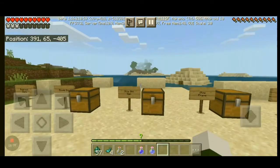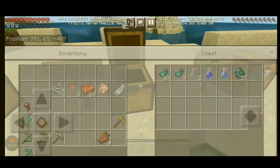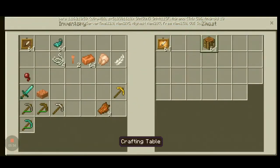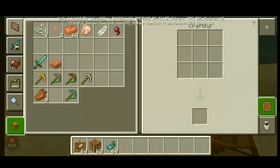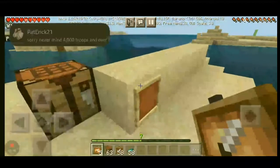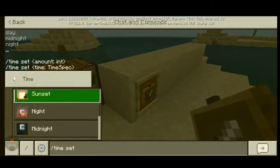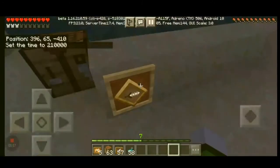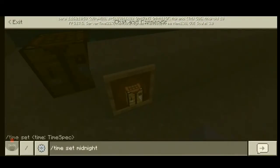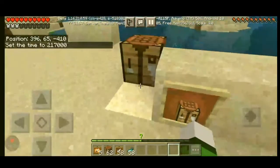What can glowing sacks be used for? They can be used with an item frame to make a glow item frame. When I first saw this I laughed my head off — like, glow item frame, so stupid. What are you going to use a glow item frame for? It glows in the dark, and I think the item inside the frame glows, not the actual iron frame itself — it just gives the item the glow effect. That's all for glow item frames right now.